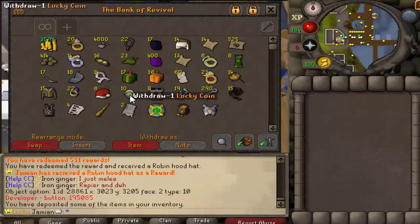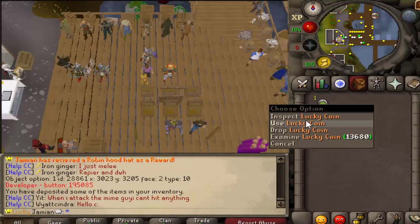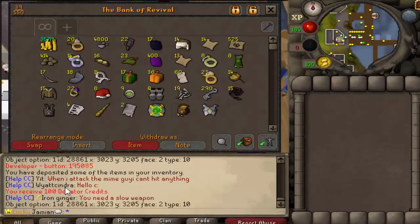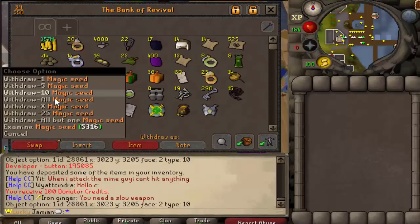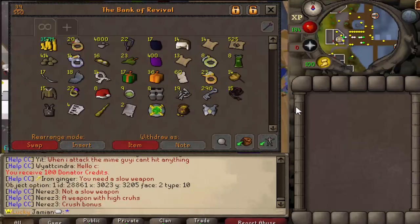This item right here is probably the only thing you haven't seen before — it's called a lucky coin. Basically, you inspect it and it gives you a dollar — a hundred donated credits. Think of it like a mini bond, one-fifth of a bond. We also did get one $5 bond from the entire process. There are some interesting drops like magic seeds and whips — the whips show up in increments of three, and the magic seeds are in increments of 69.